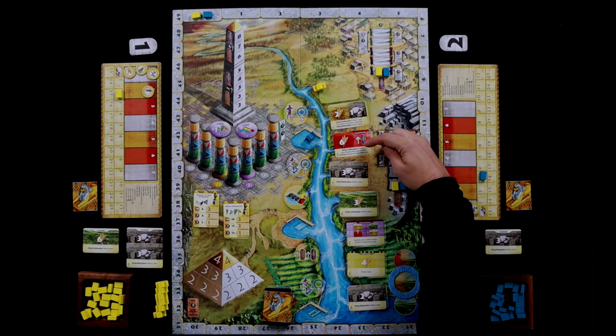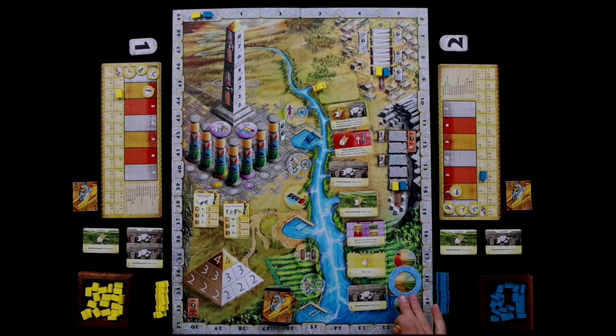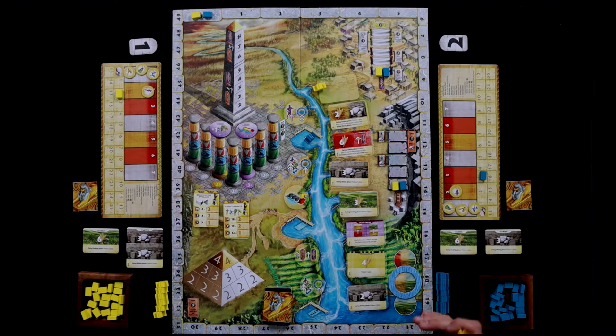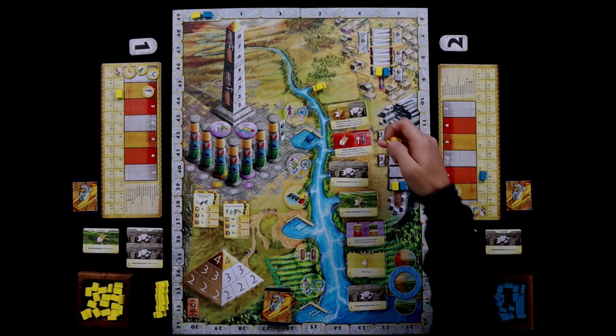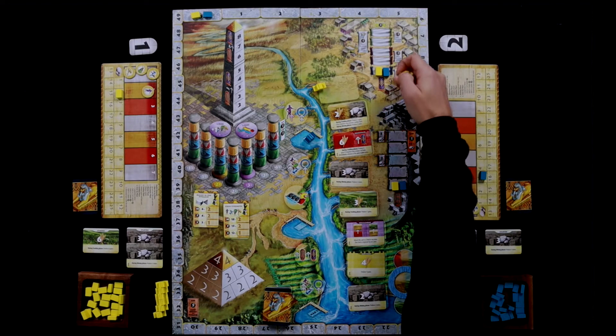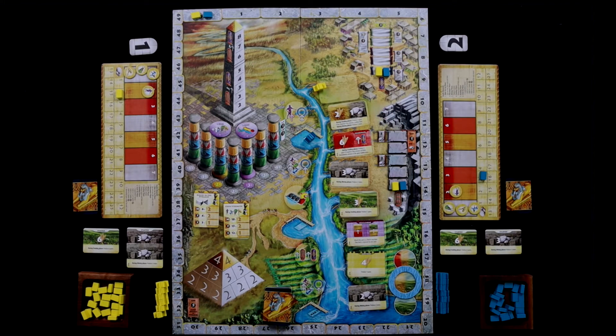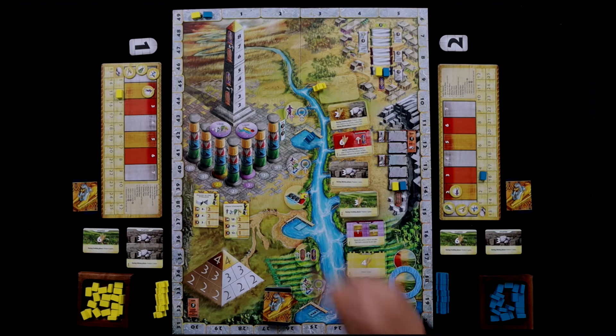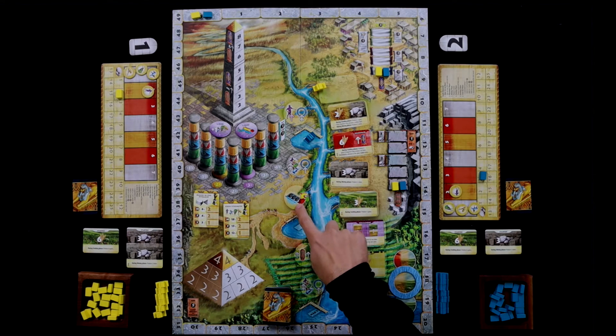This card is tempting because it says produce six grain — if the irrigation ring is up to this red spot, I'm going to be able to produce six grain, which is a lot. But if she's keeping it down, not in the red, then I produce nothing. I do immediately also get to move up in this grain area here. I'm thinking about whether to come down here or not.